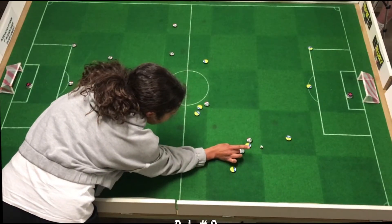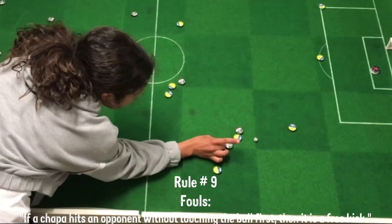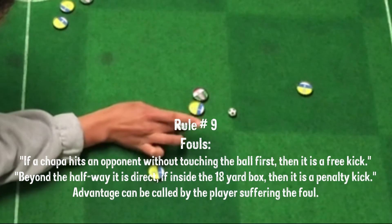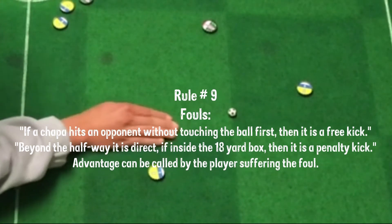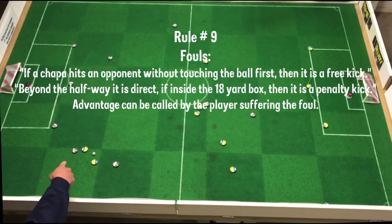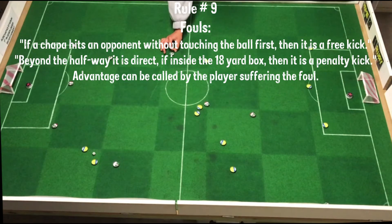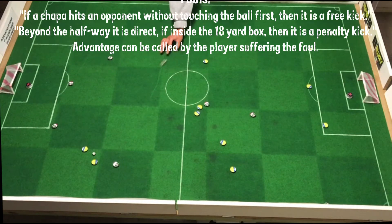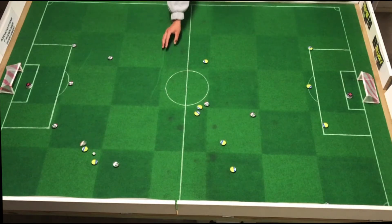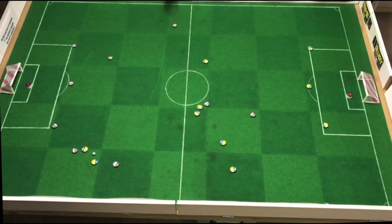Rule number nine — fouls. If a chopper hits an opponent without touching the ball first, then it's a free kick. If it happens beyond the halfway line, then it's a direct free kick. If it happens within the half of the opponent suffering the foul, then it is indirect. In the 18-yard box, it's a penalty kick. Advantage can be called by the team suffering the foul — for instance, foregoing the free kick and just playing on.